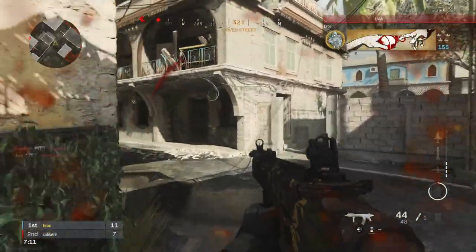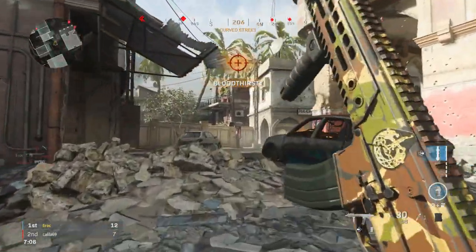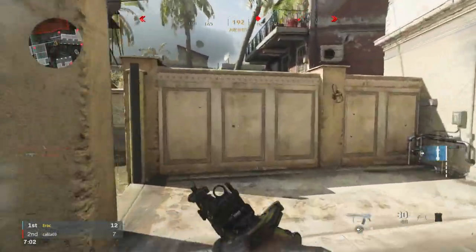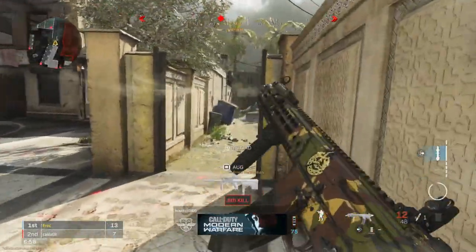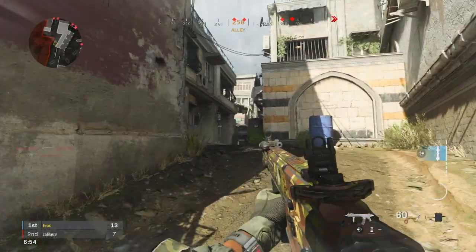This is huge because people now have to choose between either running the M4 and 725 in Overkill or running Ghost. These two perks have been the most powerful perks in the game, and having to make people choose between them is just a huge win for the game.